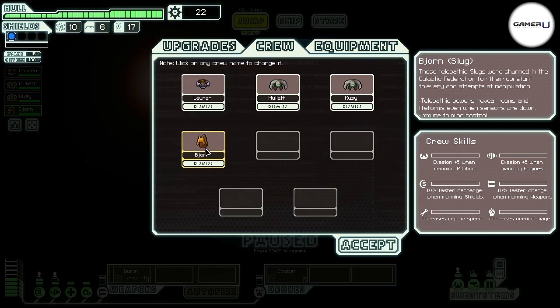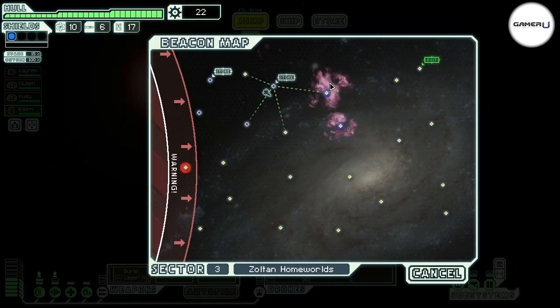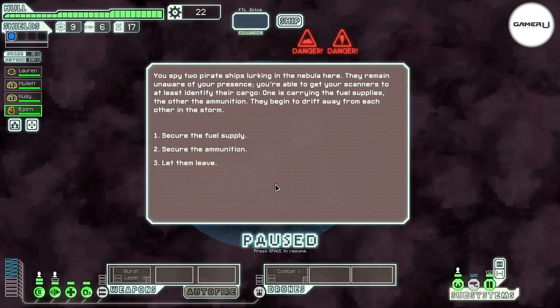Slugs are giant slugs, plain and simple. Their race is associated with great defense capabilities and intel. A slug can see enemy movements within their ship because of their telepathic ability. Their ability to see into the minds of their enemies also allowed them to develop mind control enhancements for the ships and later your ship.